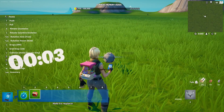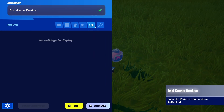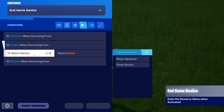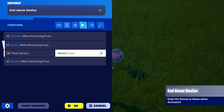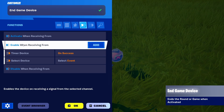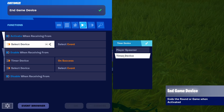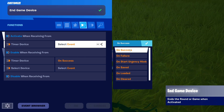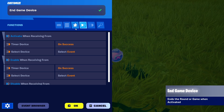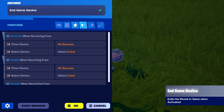Next, we're going to set up an end game device, which we have here, and first of all connect it to the timer. We're going to enable it when the timer device hits its success, and we're also going to activate it through the same combo of timer device on success. So with that, we have the ability for our timer, once it hits zero, to activate the end game device.